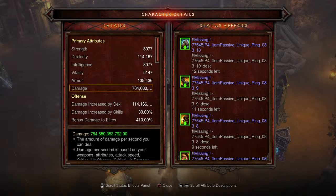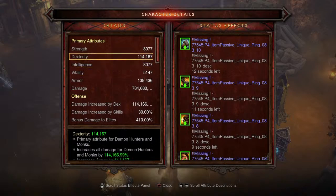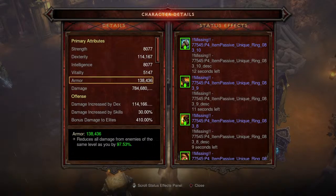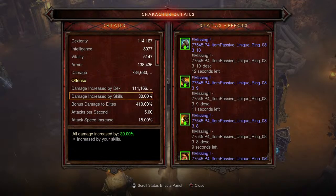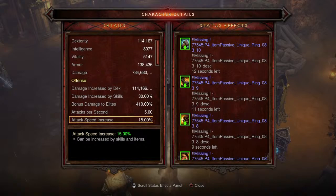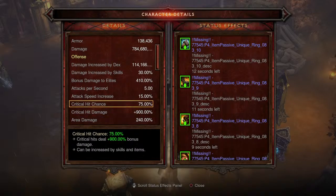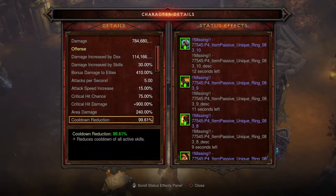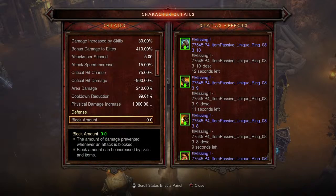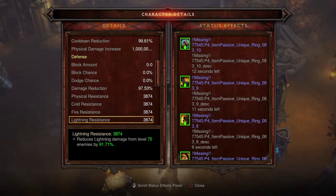Damage numbers: 784 billion 680 million 355 thousand 792 damage — not bad at all. Armor score is actually higher than dexterity: 138,436 dexterity versus 100,114,167 armor. Offensive stats: damage increased by skills at 30%, bonus damage to elites at 410%, attack speed increase at 15%. Critical hit damage and critical hit chance both capped. Area damage at 240%. Cooldown reduction at 99.61% — consistency is how you hit these crazy numbers.